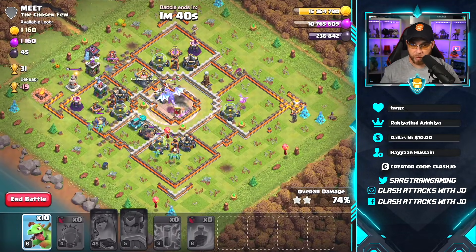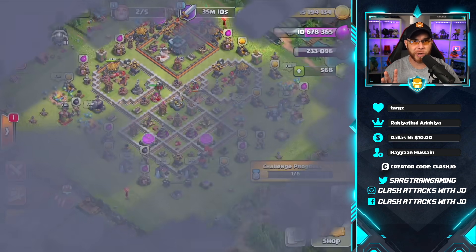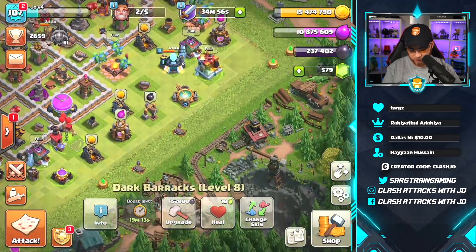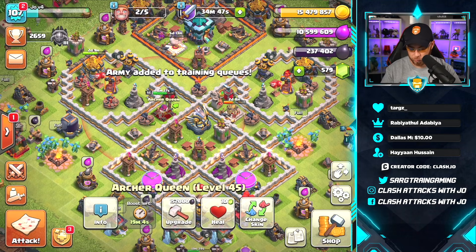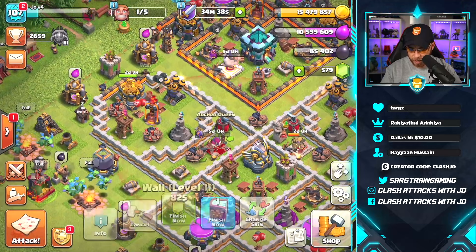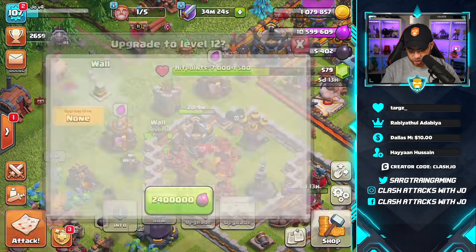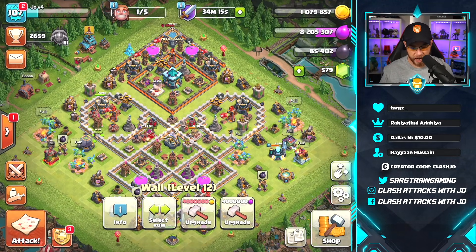That is going to be it for today. We're up to 236,000 dark elixir, which is not too bad. We still need to upgrade the dark elixir storage — that's one of my top priorities — but we're trying to keep the heroes down. That's the main intent of this entire process: keep the heroes upgrading, dump the gold into walls, and keep farming. With 19 minutes left on the boost I'll keep doing some baby dragons. Let me go ahead and put the queen down for level 46 — five days and fourteen hours.